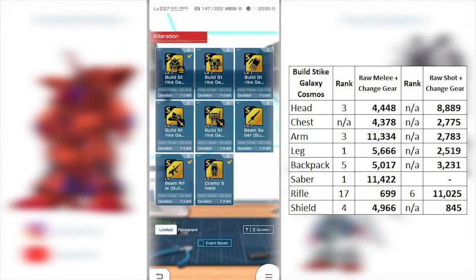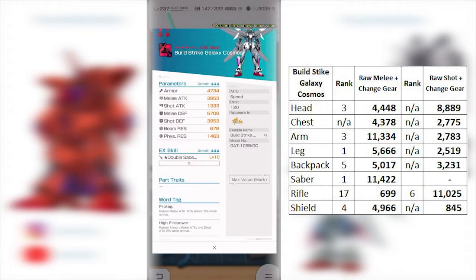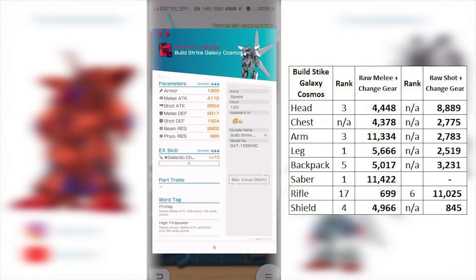Overall pretty good — I'd trade it and put a Protag piece and sub-slide it to something else. So arm and leg are definitely worth alterating if you have them. For the backpack, the melee attack is solid at 5K. The EX skill is a gust-type EX skill, so it depends on the animation. This one doesn't give health restoration but gives a speed increase and a solid 39% melee attack up, plus melee defense and beam resistance. It packs a lot of extra gimmick effects, but it really depends on whether you already have good enough gust EX skills.